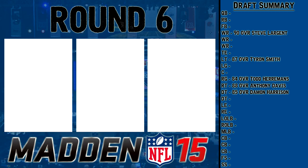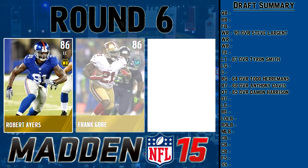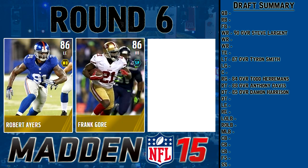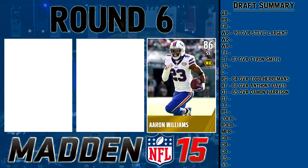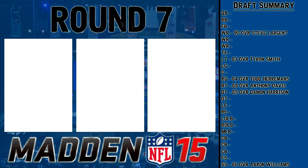Round six is the 86 overall category. We have Robert Ayers, Road of the Playoffs left end; Frank Gore, base running back; and Aaron Williams, Road of the Playoffs strong safety. Frank Gore is pretty similar to Emmitt Smith, just a little worse. Robert Ayers has low block shed from the left end spot. I'm going with Aaron Williams — he's fast, has good zone, does have low hit power, but I'll compensate for that with other picks.